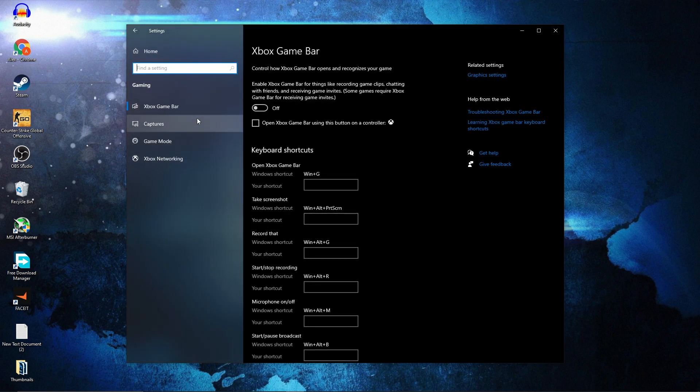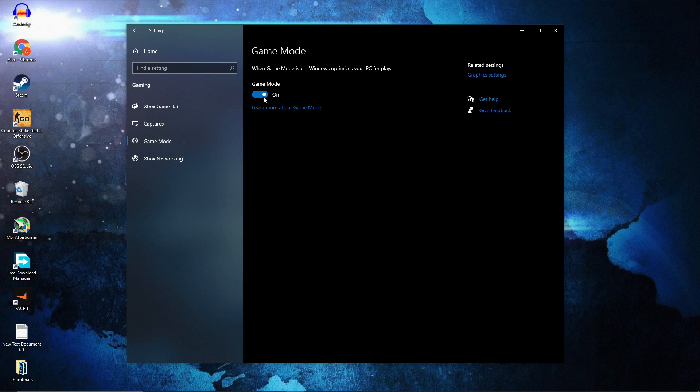When you have this here, press on options, check high performance, press on save. Go back to settings home, go to gaming, on the Xbox Game Bar select this to off.